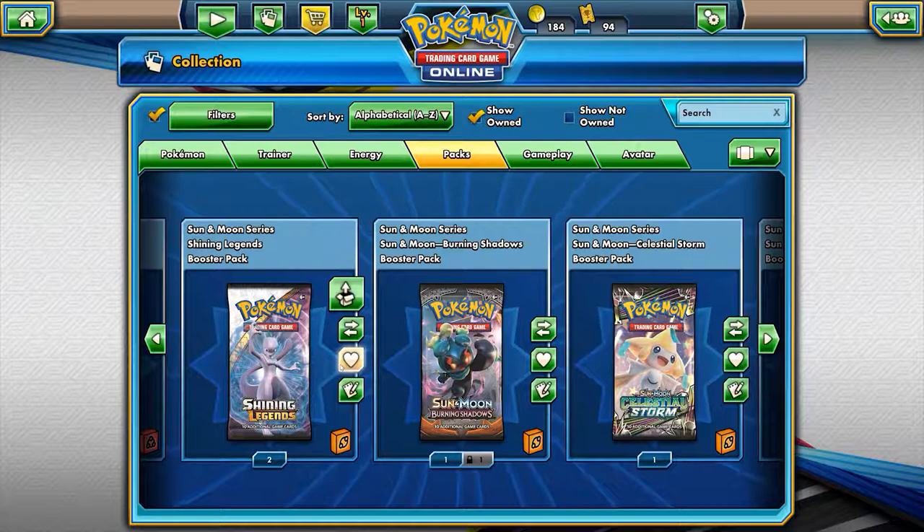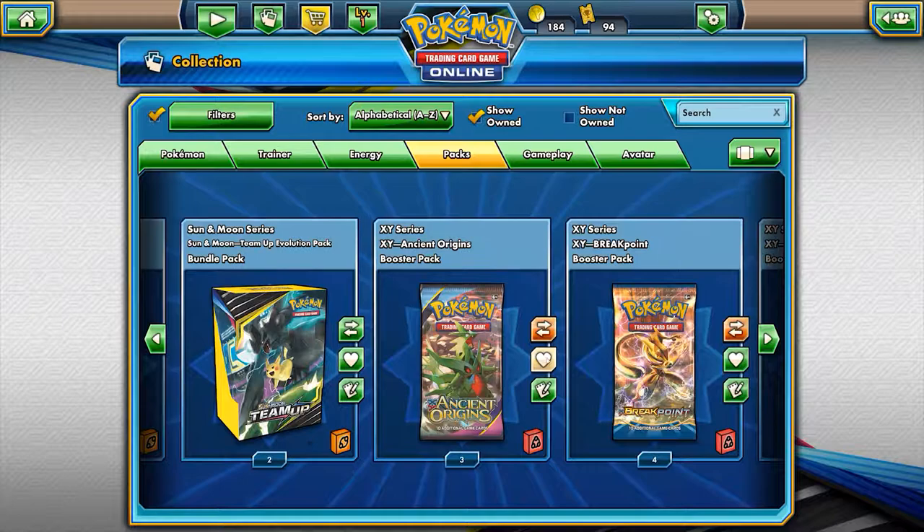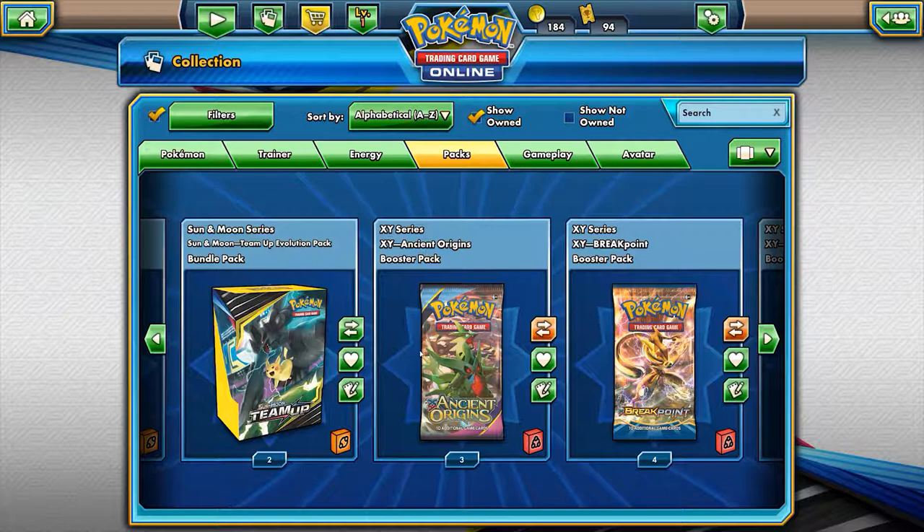We have a bunch of random packs — 60 Team Up packs. We do have the Team Up bundle from the release that we went to and a bunch of old-school packs, which I'm probably just gonna trade, so don't count on that.